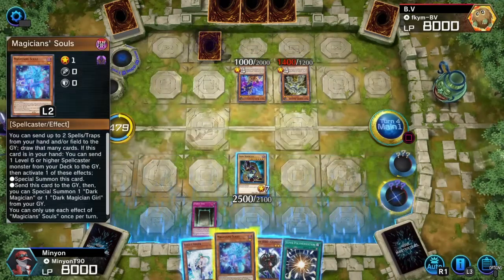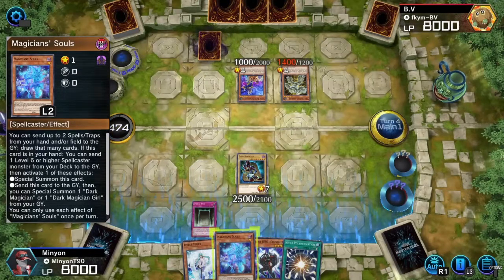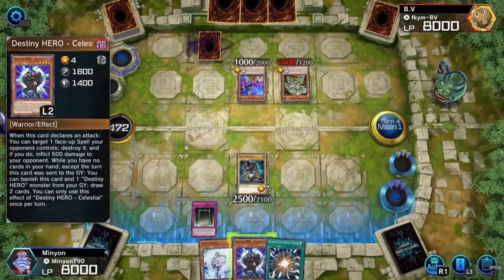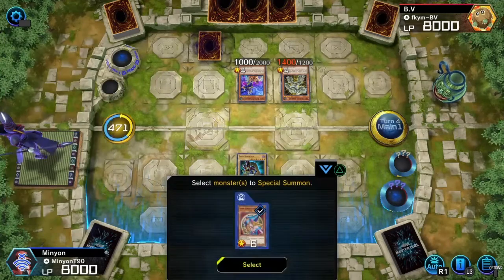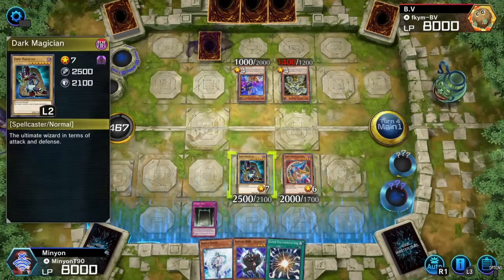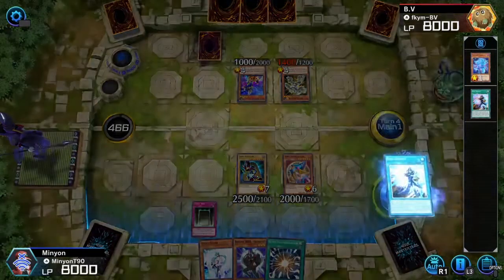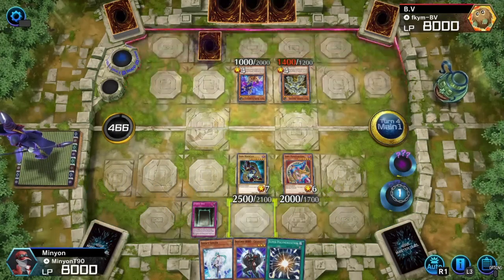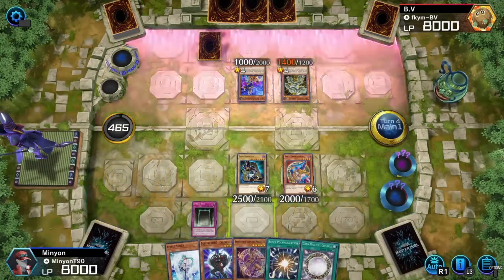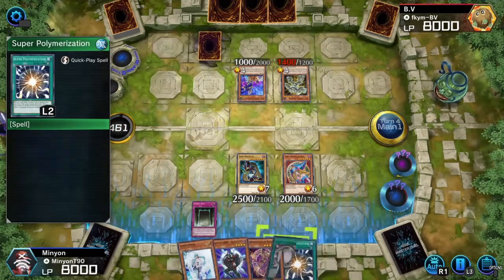I'm going to go into Dark Magician Girl, and then I'll get that nice sweet draw 2, which is going to be very hard to get in the TCG at the moment. Dark Magician is what it is. Magician Souls really is just one of those great cards in the deck — it's nearly always just a free summon of a good-bodied monster, whether it be Dark Magician or Dark Magician Girl. Or you can send a card that's dead in your hand or on the field, whether it be Super Poly or something, and you get that free draw. He's an all-around great card, so I can't wait to have it in this game.